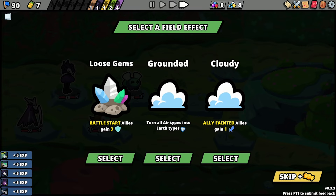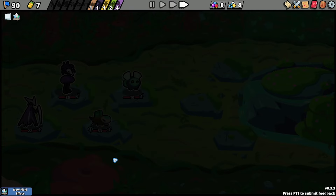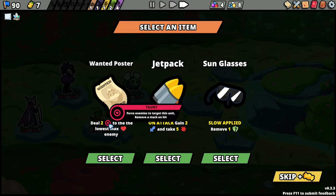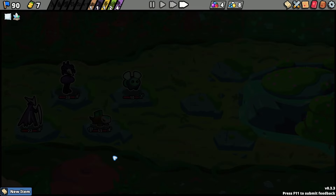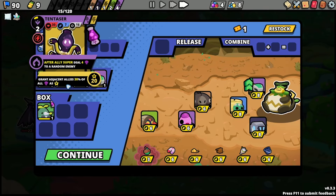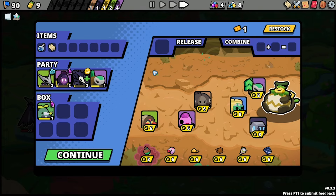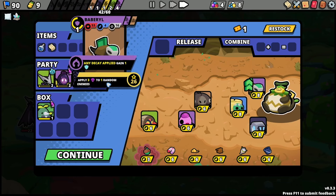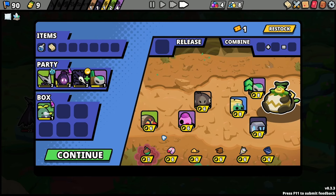'Turn all air types into earth types' — no. 'Ally fainted, gain one attack.' 'Battle start, allies gain three shield' — yes please! The wanted poster — wait, who's the wanted poster for? Wimpetus: deal taunt to the lowest max HP. I can hyper evolve you, hyper evolve you, hyper evolve you. I don't have the radioactive gem. This is a good run — I'm always gonna buy this just so I don't screw it up.